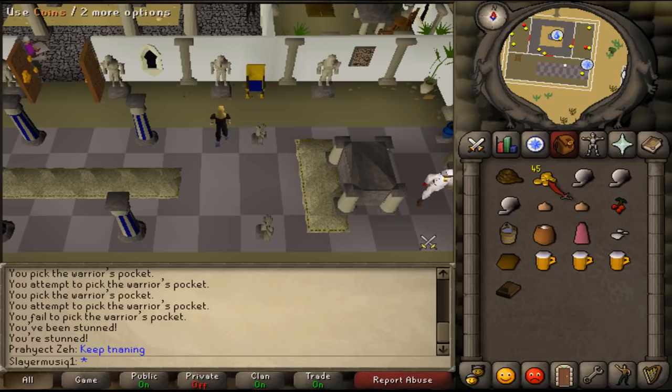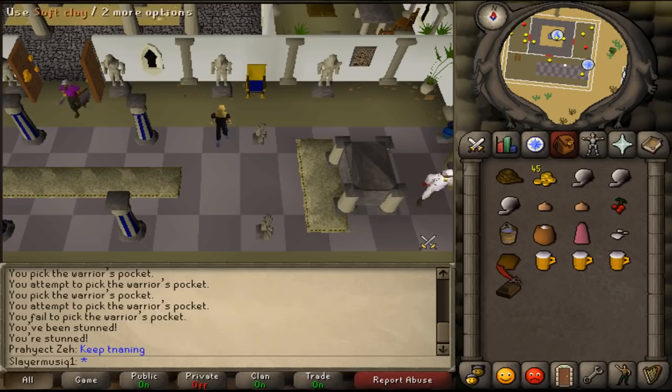Items needed: a rope, 45 GP, 3 balls of wool, 2 onions, 1 red berry, a bucket of water, pot of flour, a pink skirt — you can buy this pink skirt in the Varrock clothing shop — ashes, soft clay, 3 beers, and a bronze bar.